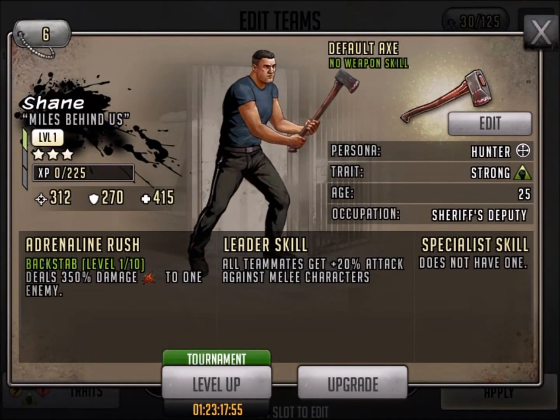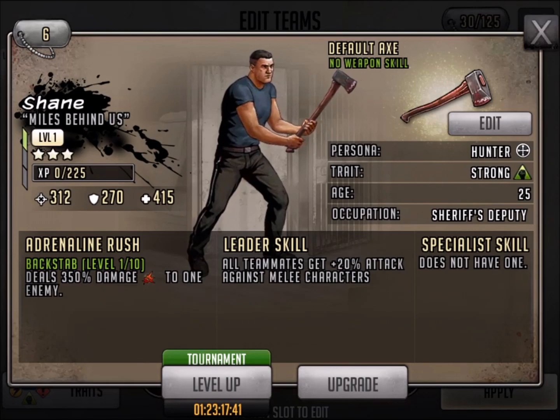Let's take a look at 3-star Shane. I've never really done a lot with green Shane. He's got Backstab, 350% damage to one enemy, and all teammates get 20% attack against melee. So he's kind of a niche type of character, but pretty decent adrenaline rush there.